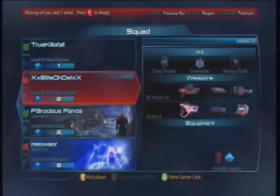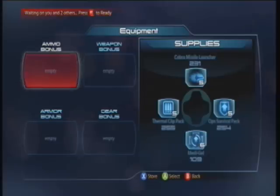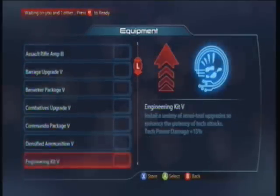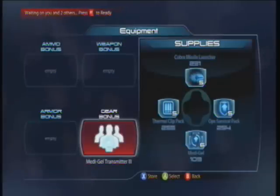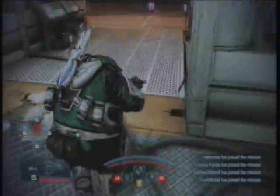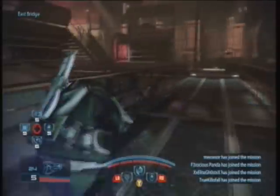The best part about this tactic is that you don't need to use ammo bonuses or equipment bonuses whatsoever, except maybe Medi-Gel transmitter if it really helps, but you don't need it. I personally don't like using ammo bonuses and weapon bonuses — I rarely use them, even though I have like 70 of each. They barely even help. That's why I love this tactic with the Volus.